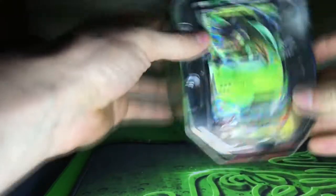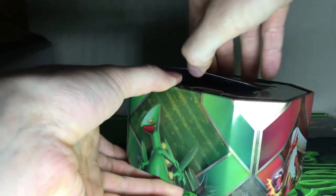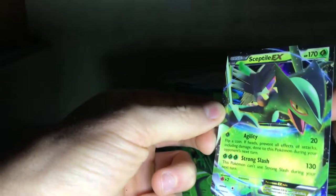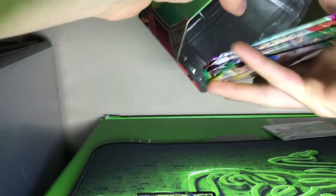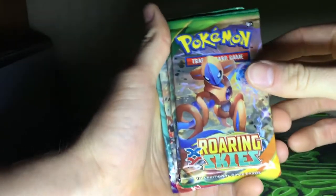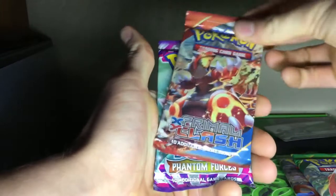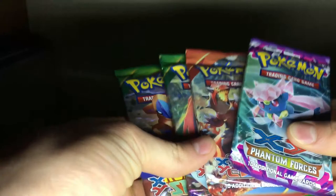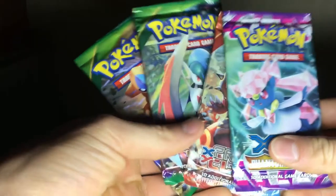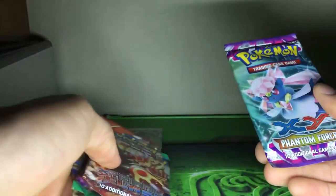So we have the Sceptile card — that card looks nice right there. Great condition. Set that aside and pull out the plastic piece, and let's see what we got in here. Alright, so we got four packs: Roaring Skies, Roaring Skies, Primal Clash, and Phantom Forces. These are actually older packs compared to what we have now with Sun and Moon. So let's open up the Phantom Forces first.